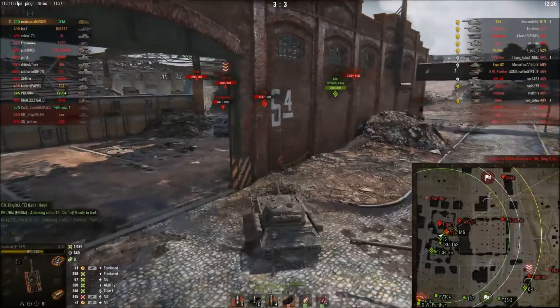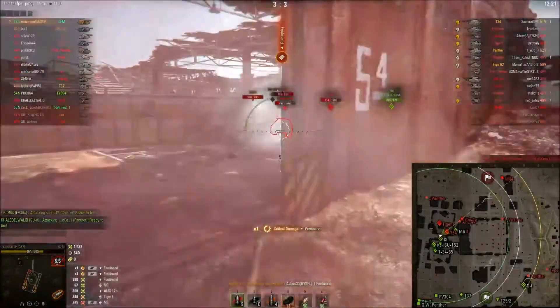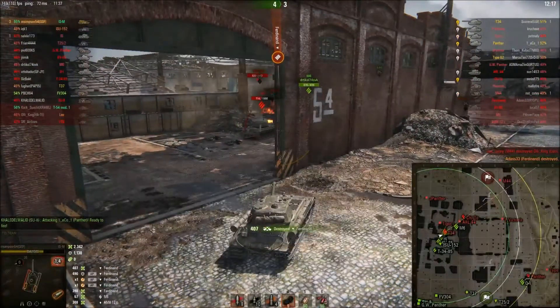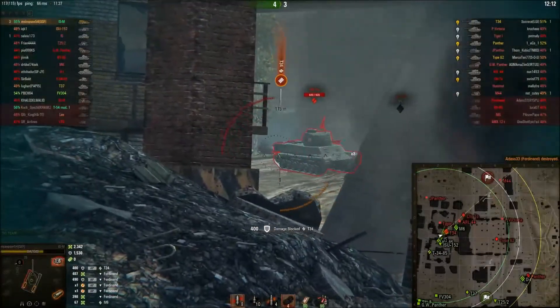This tank actually hasn't got that bad a rate of fire either, which is quite nice for a 122mm gun. We bounce the Ferdinand off our sides again, and the T-34 bounces too. This thing, when side-scraping, is an absolute beast.